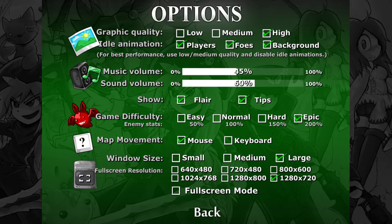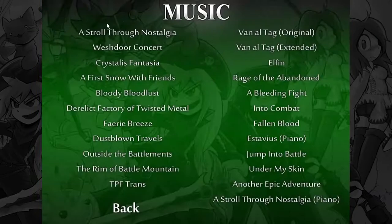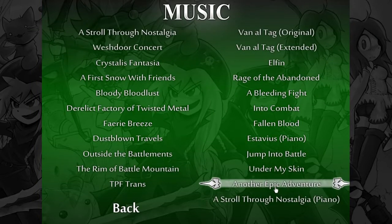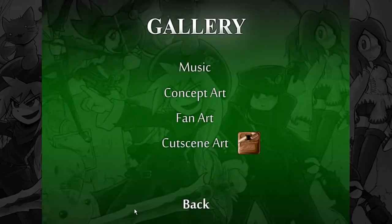It comes with the soundtrack, which I believe is located in the install folder for the game. On the subject of soundtrack, I'll be labeling the songs as we get to them, because if you go to the gallery here under music, you can listen to all the songs right here. The opening sequence has 'Another Epic Adventure', and this title screen music is a piano cover of Estavius, which was the title screen music in Epic Battle Fantasy 3 — the first game of the series that I really enjoyed, and it was amazing.